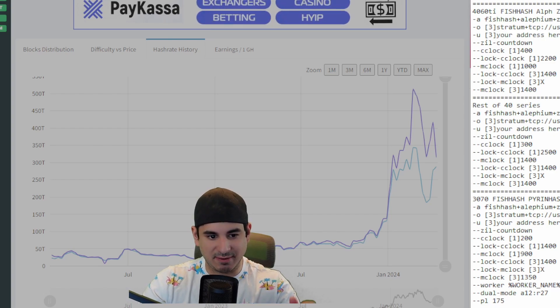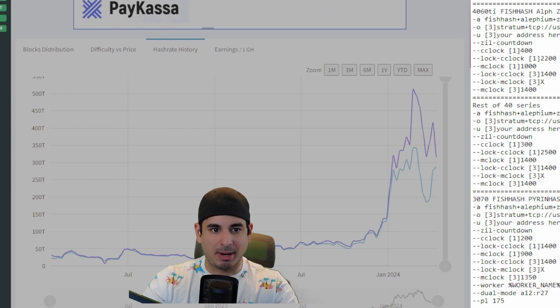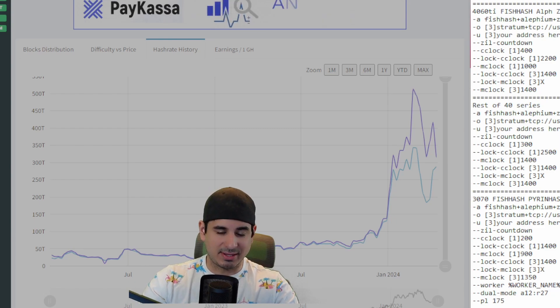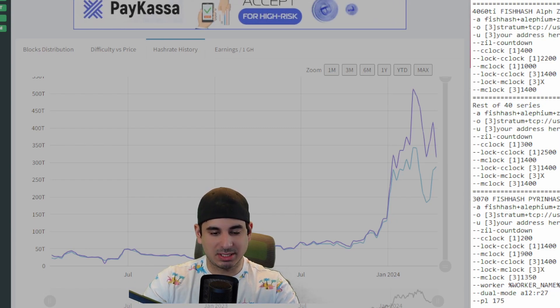With Fish Hash being such a fantastic algorithm to mine off of, I figured I'd share some Ironfish, Aletheum, and Zilliqa settings for the 30 series and the 40 series. This video will be brief, as there's not much change compared to my previous videos, which I will link down below. My settings will be down below as well.